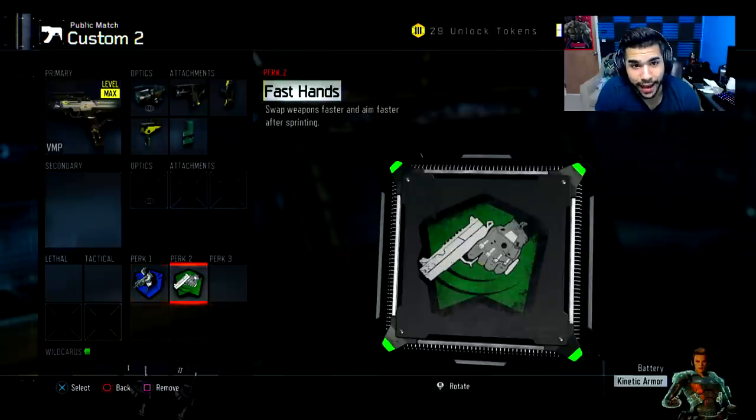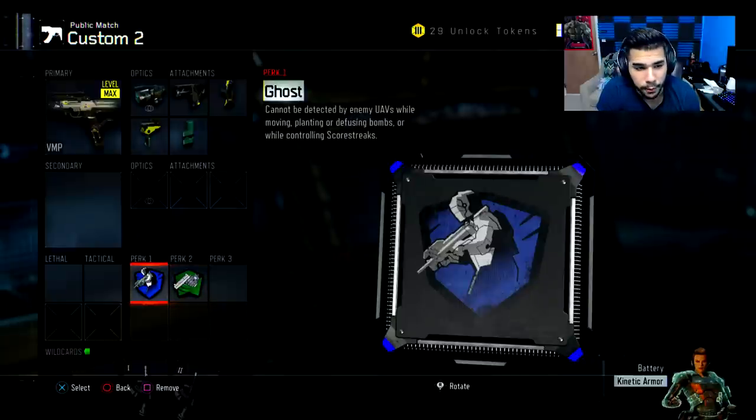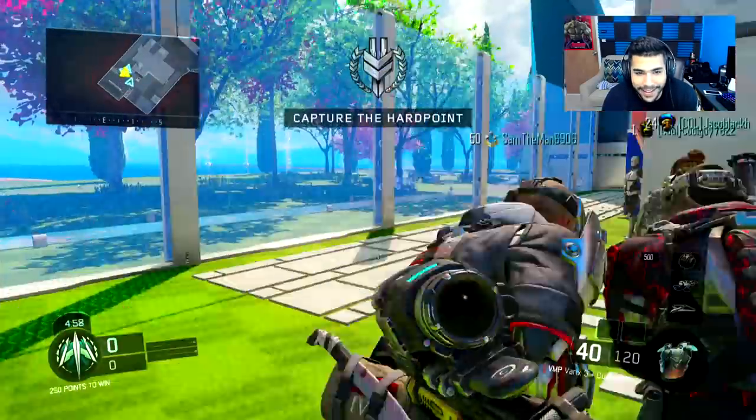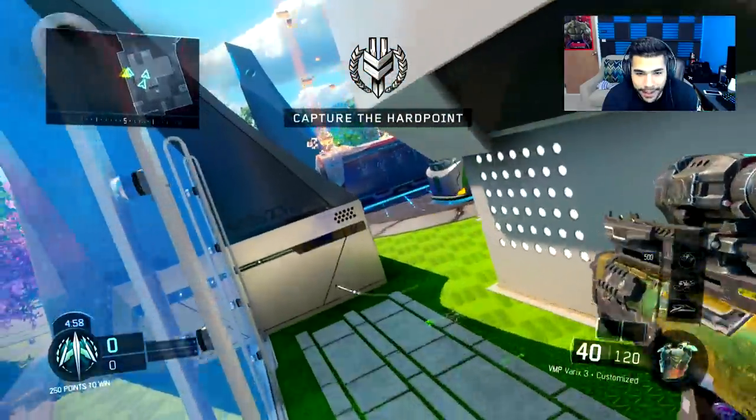On top of that I just use Ghost and Fast Hands. Some people like Afterburner, but in public matches a lot of people use UAV, so if they know where you are all the time it's gonna hurt you. Now enjoy the video. We're using the god gun today.